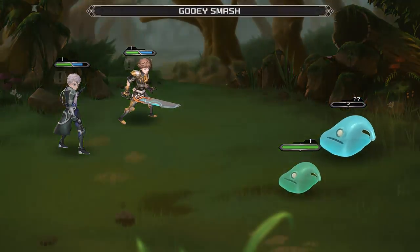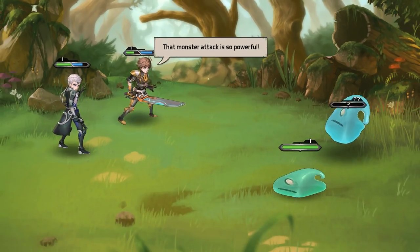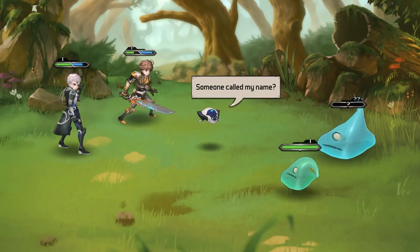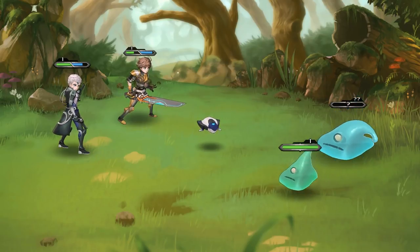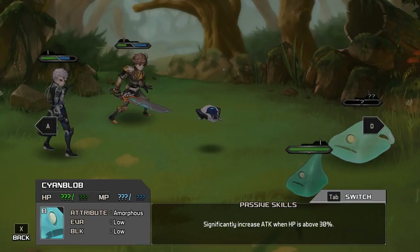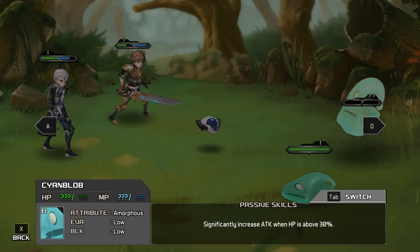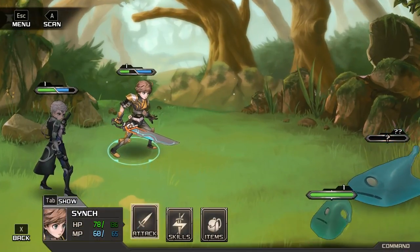Oh, we get to fight again — more slimes! These are big; one of them is a very big slime. Gooey smash — sounds like a breakfast cereal. This monster is powerful. I guess there are some hidden skills we cannot see. Let's use our vigor to scan the monster. Significantly increased attack and HP when his HP is above 30 — he does better then. No buffs otherwise. Understood. Thanks for telling me; I'm going to kill them now.